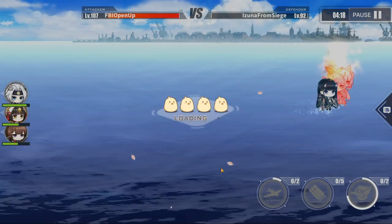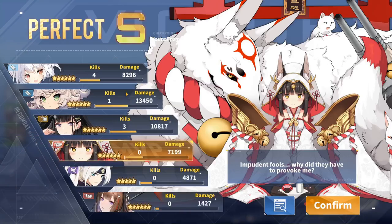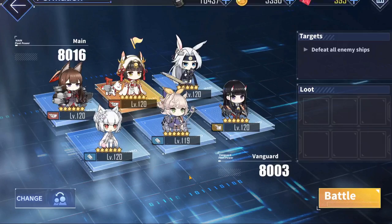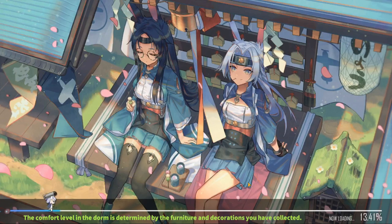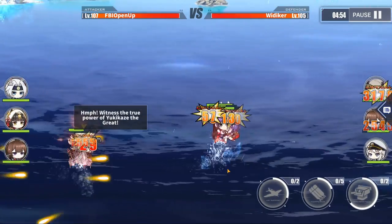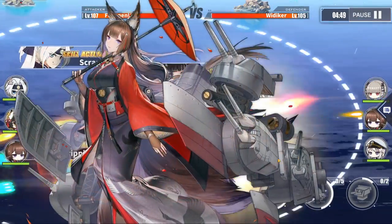That was a sweep, as you can see — Nagato is MVP. That is exercise number one. Now next up, we've got a more dangerous opponent: Whittaker. He's got some Azuma over here. He's also running an IJN fleet with Amagi in the center, because he probably doesn't have Nagato yet — but he probably does now. Since Nagato is here, expect a lot more Nagatos in PvP.